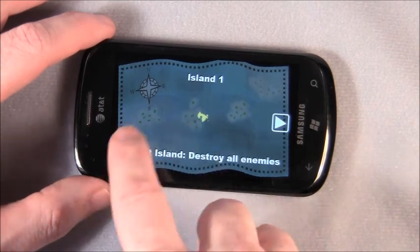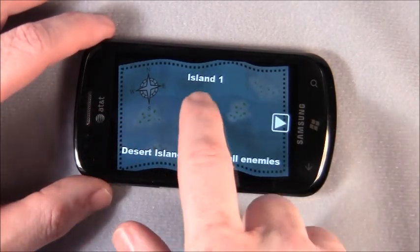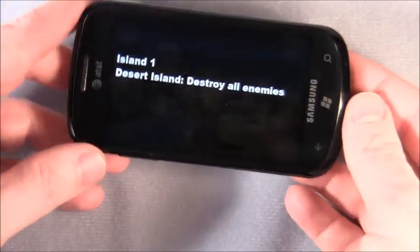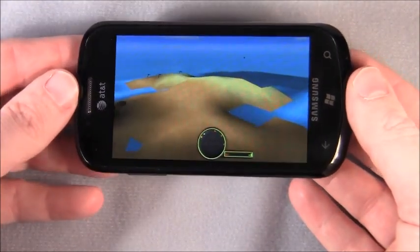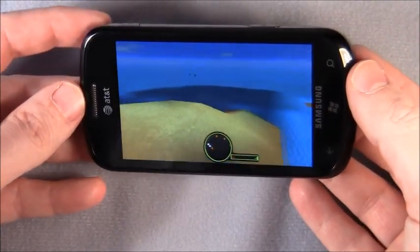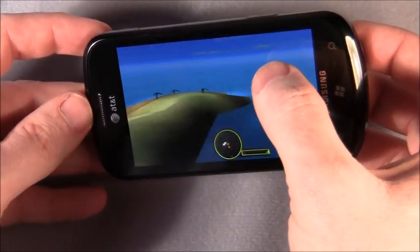To start the game, you choose your mission, and to pilot the balloon you use your phone's accelerometer. Tilt the screen to go left and right, and tap the screen to fire your cannons.